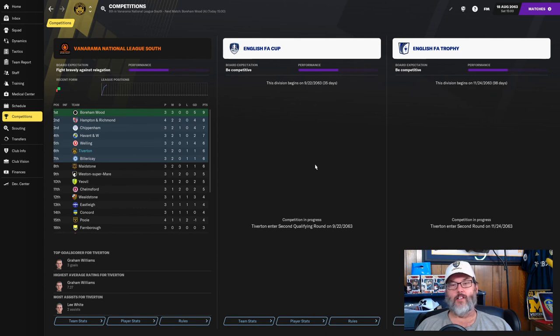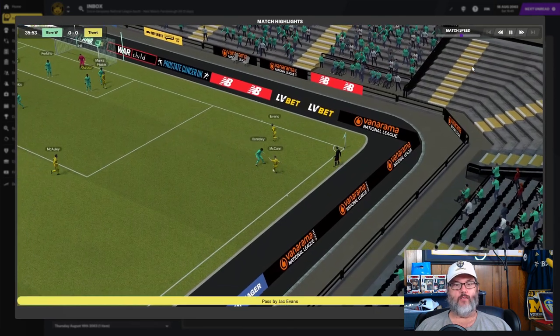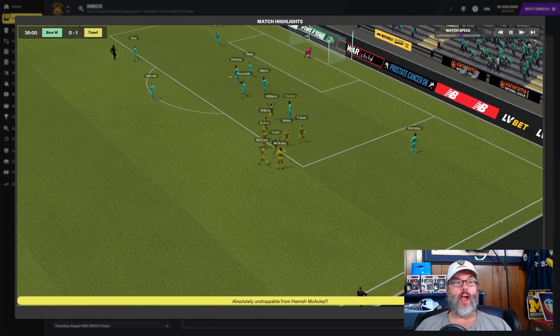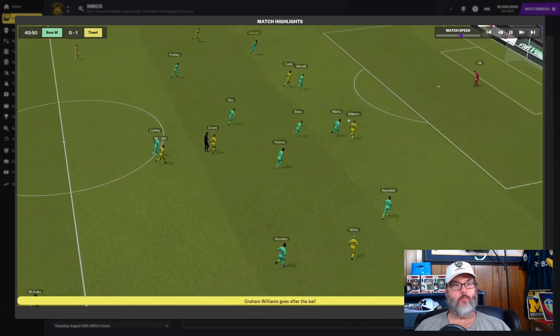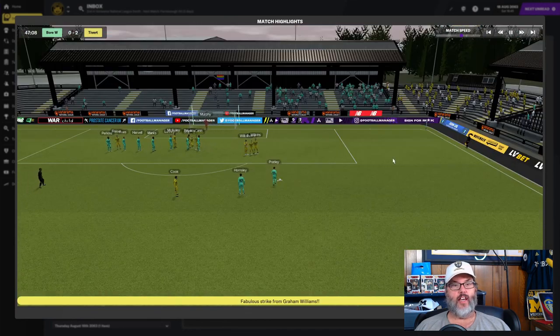We're seeing players sent off every single match. We are playing Boreham Wood — let me get that one played. They dominated this one 14 shots to 5 or 7. McCauley takes a crack from the edge of the box — a cracker to give us a 1-0 advantage. In the 40th minute, Williams puts it in to give us a 2-0 advantage.